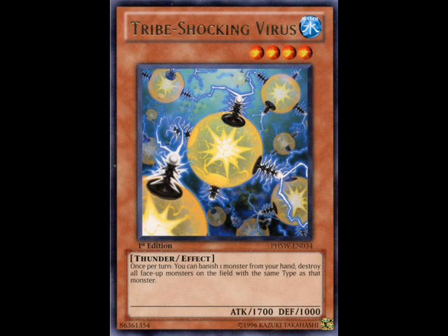First, let's go into the card for those of you guys who are unfamiliar with it. It's four stars, 1,700 attack, 1,000 defense, water attribute, thunder type, and the effect reads as follows: once per turn, you can banish one monster from your hand, and destroy all face-up monsters on the field with the same type as that monster.